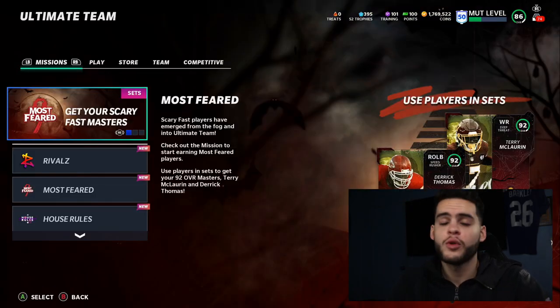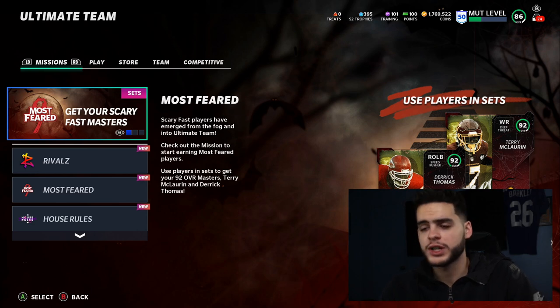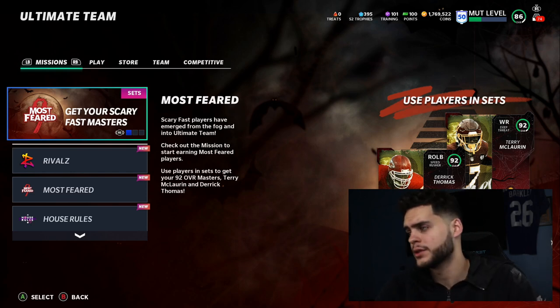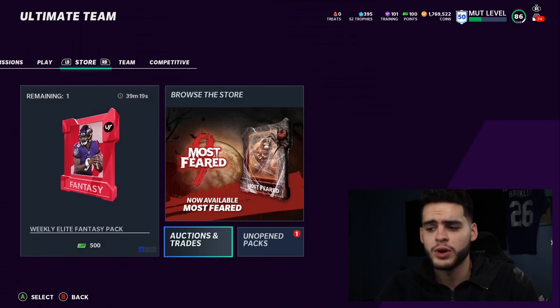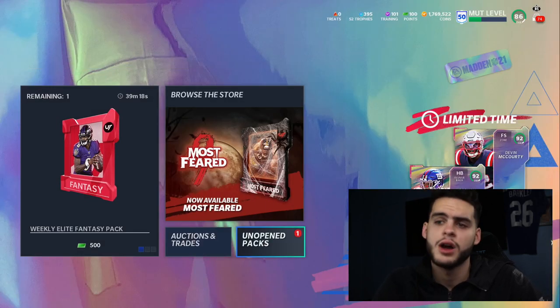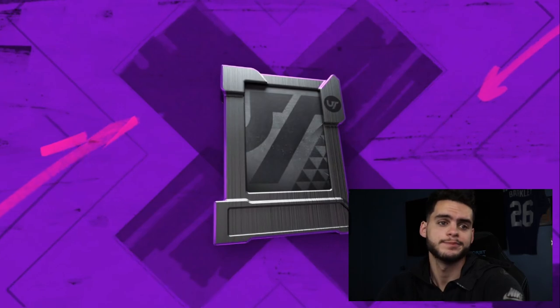Before we get into the video, if you want to be a part of the poodle squad — shout out to today's member, True Radiant — all you gotta do is like the video, turn on the notification bell, and comment 'poodle squad' below. And of course, if you need coins to pick up any of these players, head over to Muttreserve.com and use code poodle for 15% off.